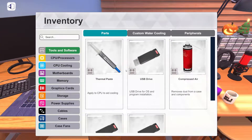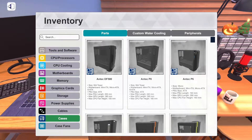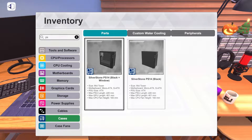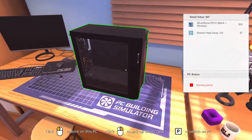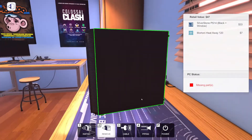So let's get a case. We all know what the cheapest case is — it's the Silverstone PS14. It doesn't matter if you've got the window or not. If you're building a nice PC, maybe go for the window. If you're building an absolute piece of junk low-end like what I'm going to build, maybe choose the non-window. But I'm going to go for the window just because — so we can look in at that pathetic little build we're going to put in this thing.